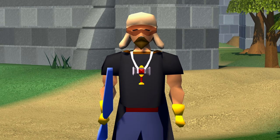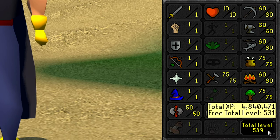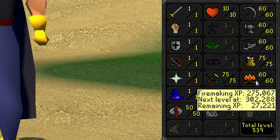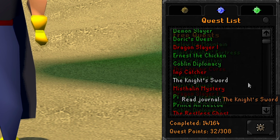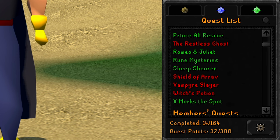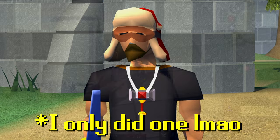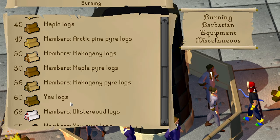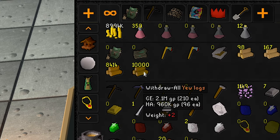What's up guys, welcome back to episode 12 of the free-to-play lock level 3 skiller series. Starting out this video with 539 total level, 531 free total level, and 3 level 75 stats. The first skill we're going to be training today is fire making, but before we get into that we're actually going to be doing some quests. We have 10,000 yew logs in the bank and all 2.1 mil of that is going to be literally up in flames.